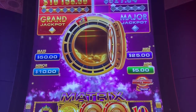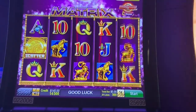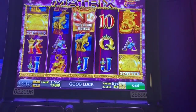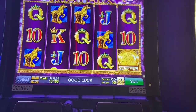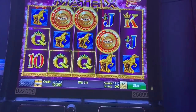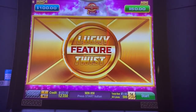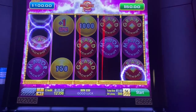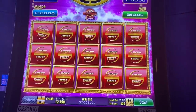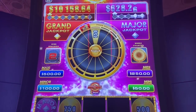All right, this is a new one for me, it's called Lucky Twist Matrix. We've got some progressives. I'm going to do five dollar spins - that ups the progressives. Let's see what this is about. Oh, got it! All right, let's see what this is about. That puts that on that thing up there.